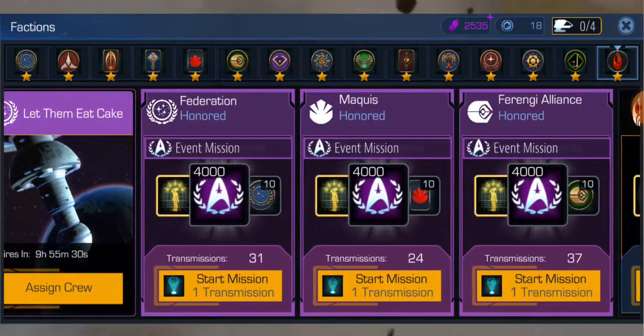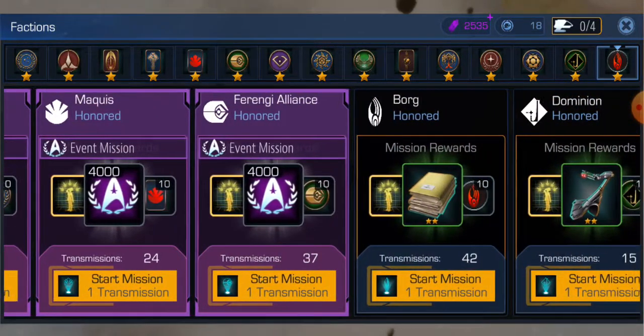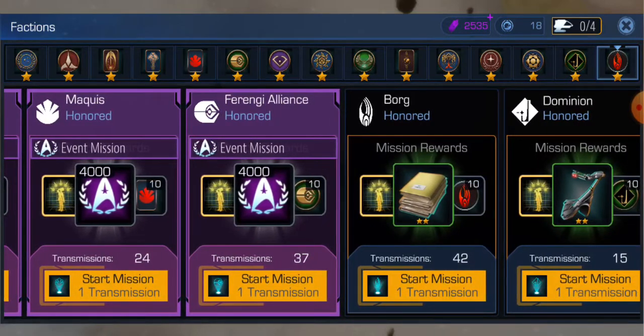What I'm going to do now is a shortened version of this, because I only have 18 tokens. Ideally with Hail Mary you want to send every available shuttle, but I'm just going to send 8 of them for fun.